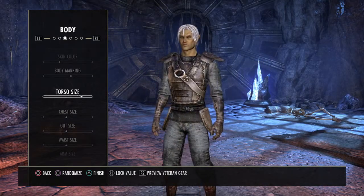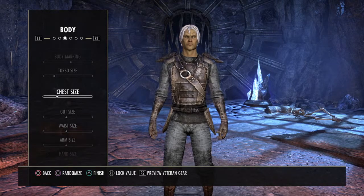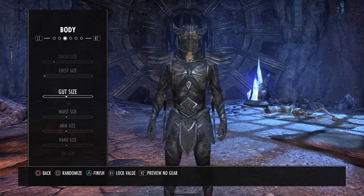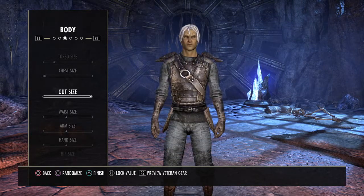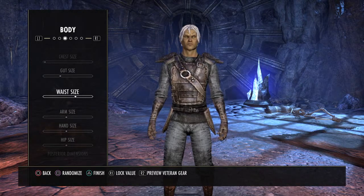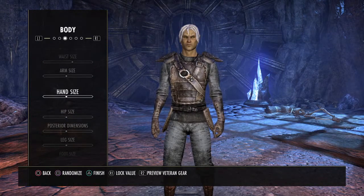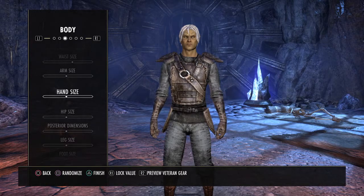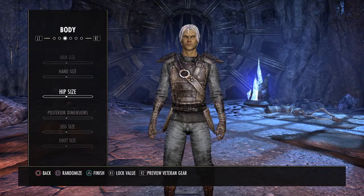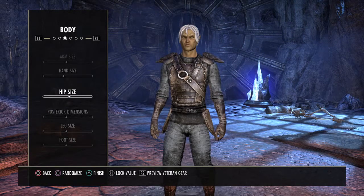Torso size — not too big. Gut size — there we go. Not too big a waist; want to keep it even. You don't want to make your character too awkward. When I first rushed through character creation on launch day I just wanted to get into the game, and my character ended up looking like a freaking Oompa Loompa. So I remade my character and paid closer attention. I would not recommend rushing through character creation.